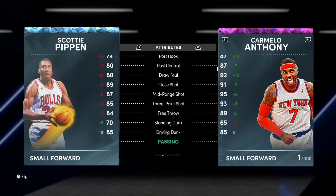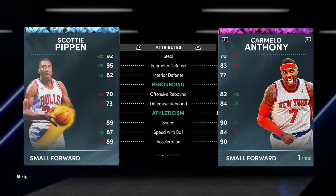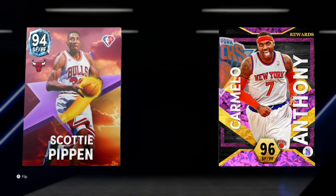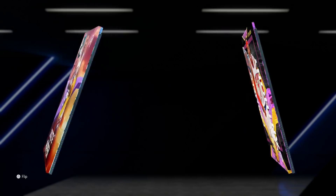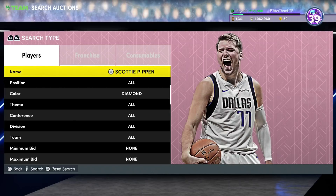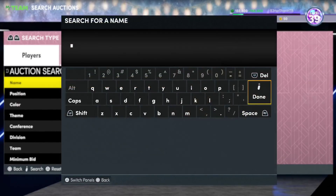He's 6'8, has his own behind-the-back, an 85 three-ball, 85 driving dunk, decent ball handle, unbelievable defensive stats — 89 speed, 87 speed with ball, 89 acceleration, 96 lateral. For me, he is half an Intimidator badge away from being a lot better than Jimmy Butler. He's slightly better, or they're neck and neck. Scottie does some things better, Jimmy does some things better. If he had Half Interceptor, he'd be close to being a top 10 card in this game. I just love that Scottie card.